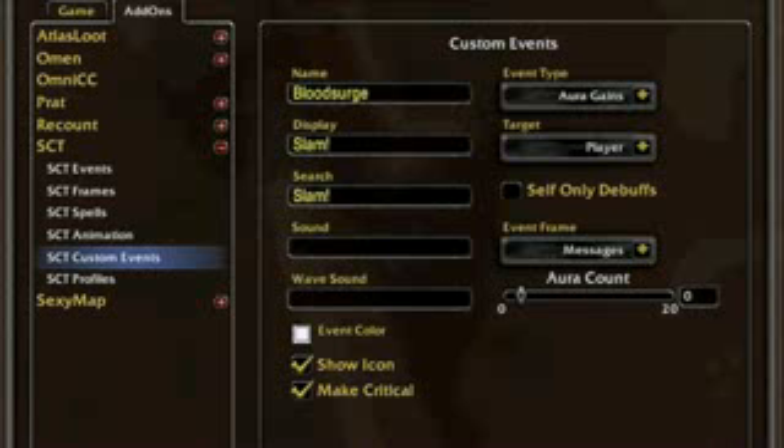What you do is go to custom events, click new, and then make it look exactly like it is right now on the screen. Another way to have an alert is by downloading the addon called Slam Alert, which is what I used to use, but I personally like the SCT method better.